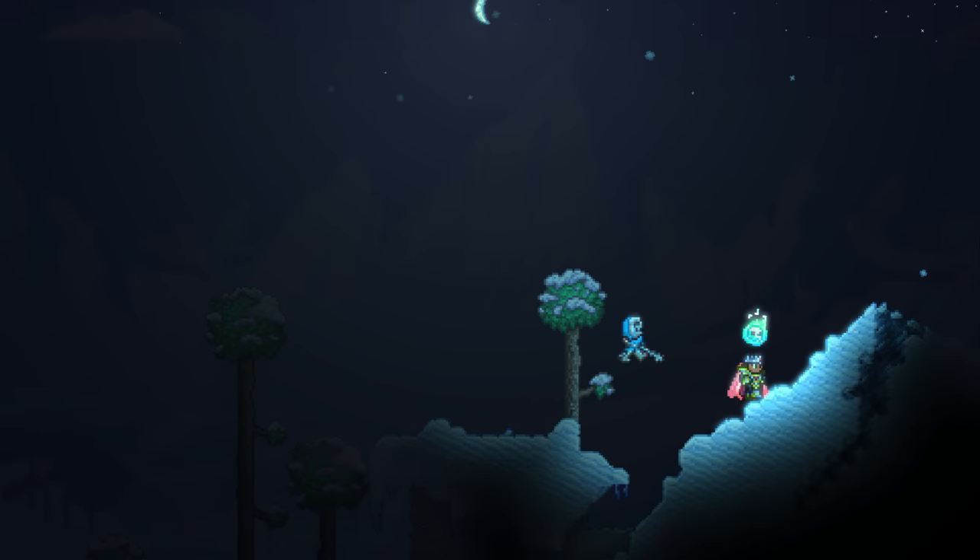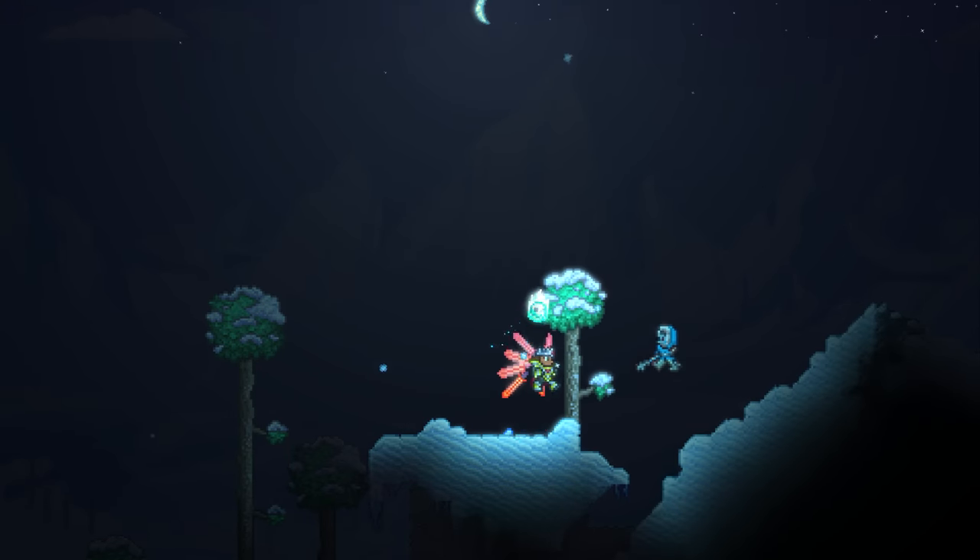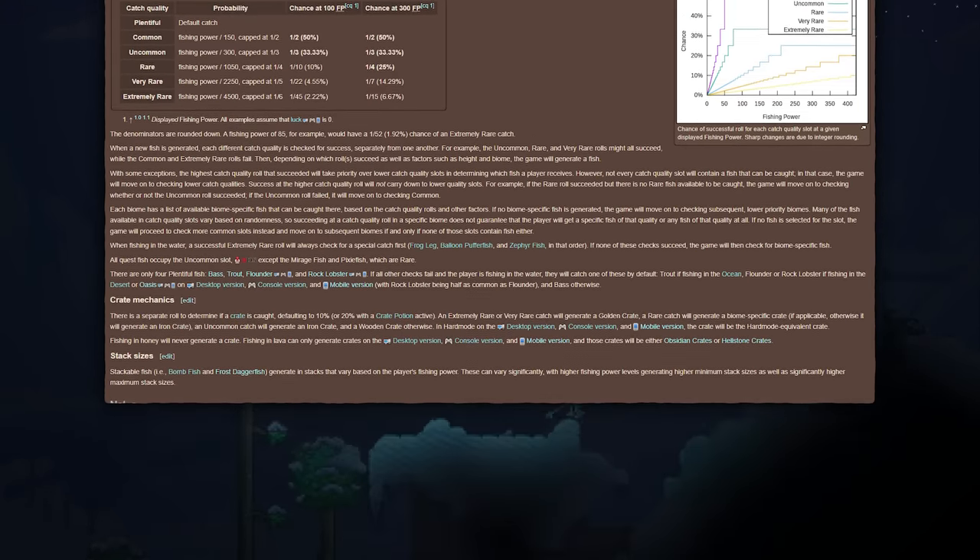Aggro determines how an enemy targets a player, and even though it may seem like a complicated mechanic, it's actually pretty simple — probably among the simplest in Terraria, actually.